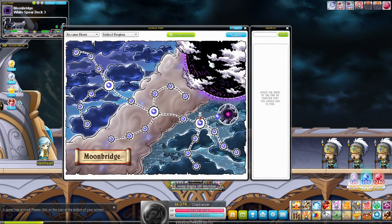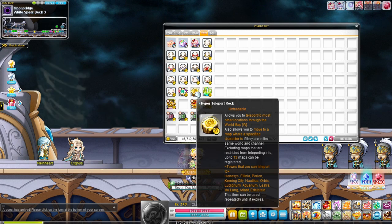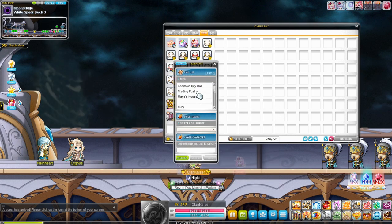That's a good way of making mesos as well. It's on the smaller amount side but it does add up quite a bit. Each week I get close to 800 mil from crystals, because I solo most of the harder bosses like V Hilla, Gloom, and Lucid.